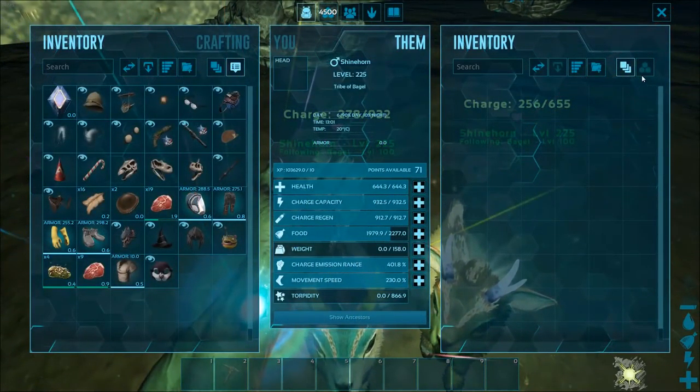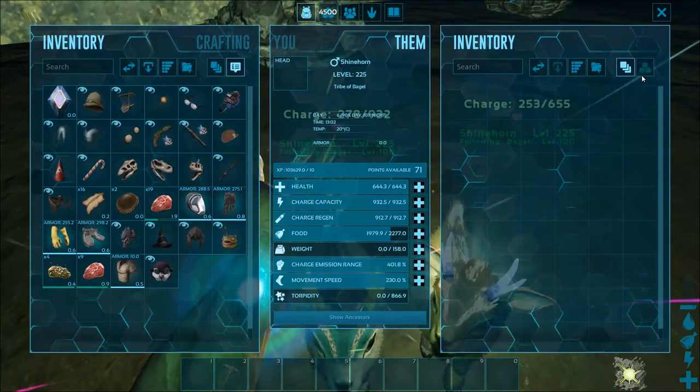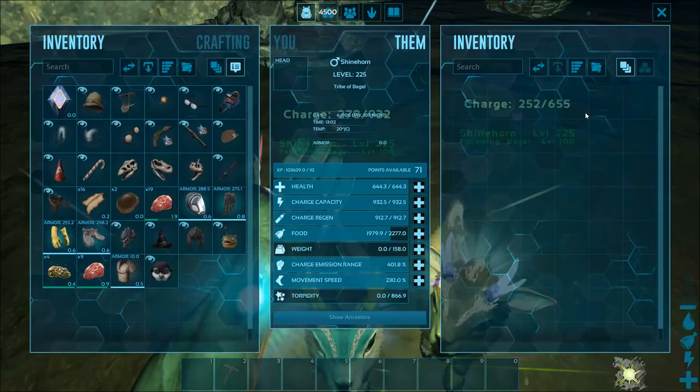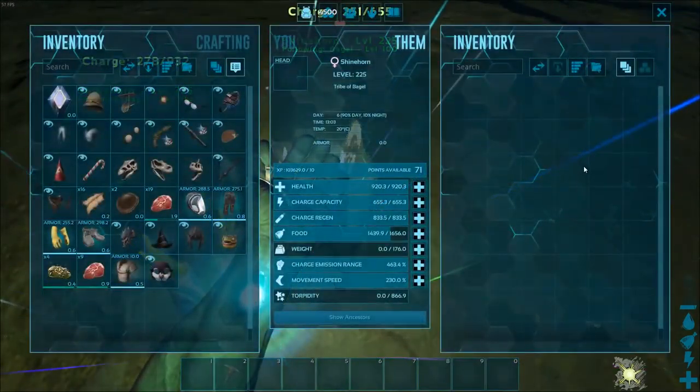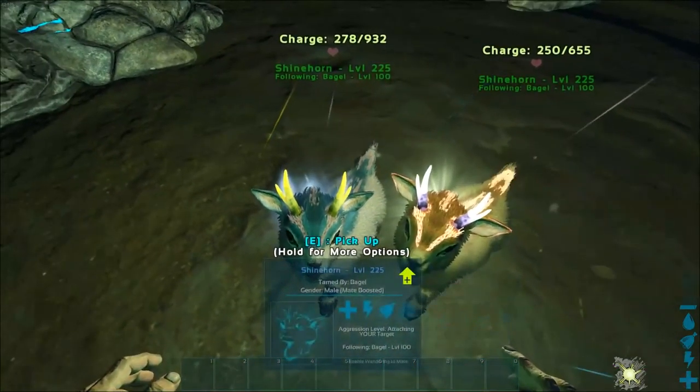All in all, these are my favorite because they don't have the pitiful regen and range that the Bulbdog has, but they also have a pretty decent capacity. If I had to pick one out of the four shoulder mounts to just grab a wild one and go, hoping you don't get Nameless spawning on you, I'd pick the Shinehorn. I like them the most — they're the coolest looking, adorable, they just follow you around like little goats.